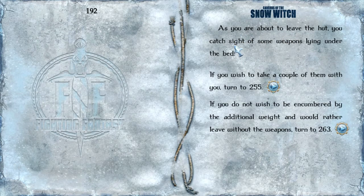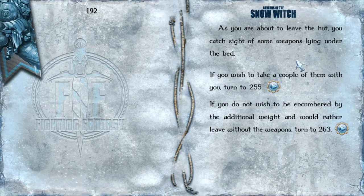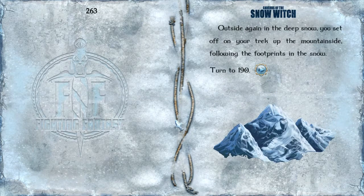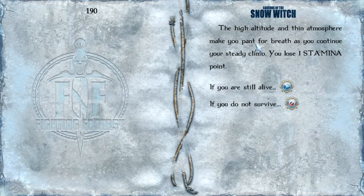As you're about to leave the hut, you catch sight of some weapons lying under the bed. I don't want to steal the guy's stuff — I don't know whose cabin this is. Outside again in the deep snow, you set off on your trek up the mountainside, following the footprints in the snow. The high altitude and thin atmosphere makes you pant for breath as you continue your steady climb. You lose one stamina point.